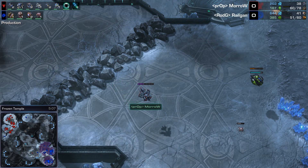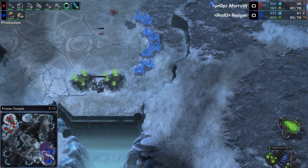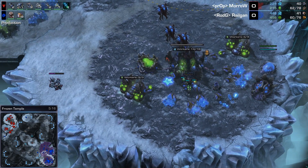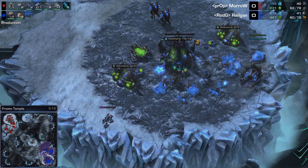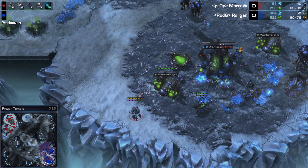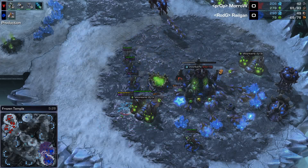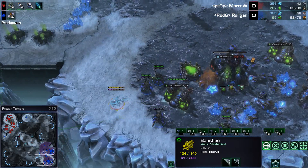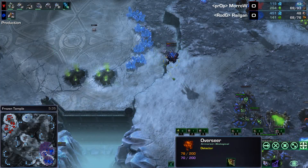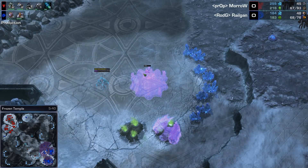There is a Spore Crawler and a Queen here, so this line should be just fine. Shot, shot, shot — and cloak. Does get the cloak off. Where's that Overseer? The Banshee ends up getting two drone kills before getting taken down by Queens and anti-air. The Overseer flying around did actually take a shot from that Widow Mine — should have known it was there, but that's OK. Going to try to take a third, and once again the Widow Mine is present. Railgun, you know this — it's already shot two of your units.